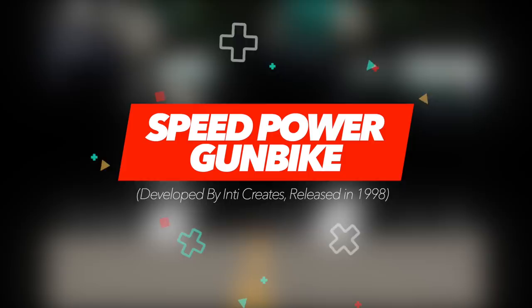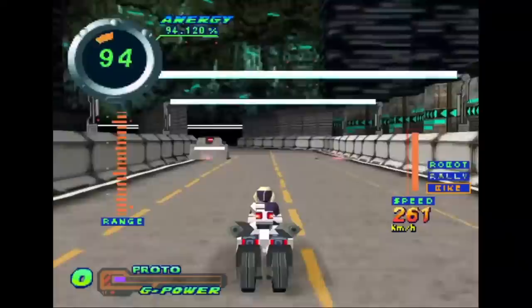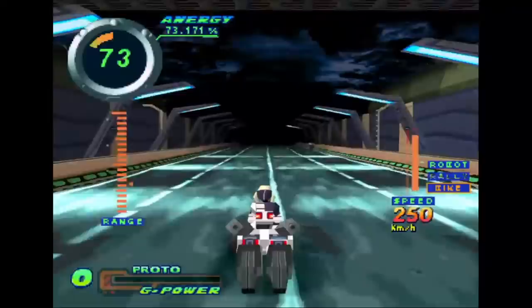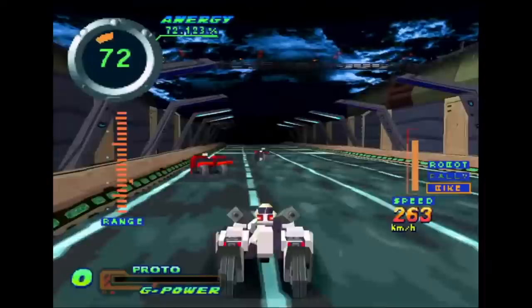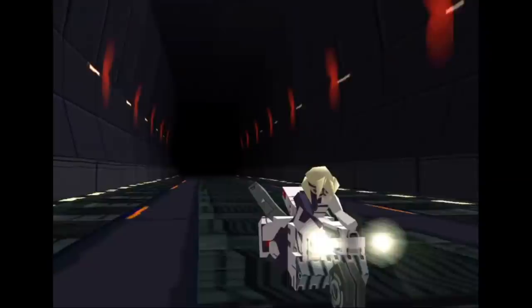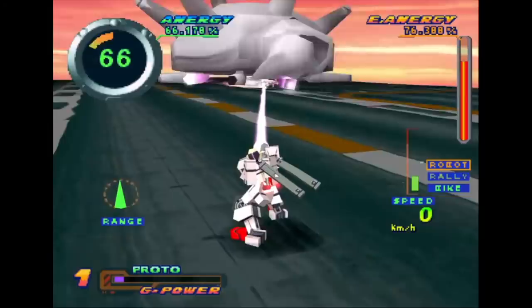Speed Power Gun Bike is a rather unique title that mixes various different styles of play to create something it can call its own. The game is set in Japan and takes place in the near future where versatile machines known as gun bikes have become the norm. The first mode is racing, which sees you travelling at breakneck speeds, with the second being that of a combat mech. What makes it neat is that these two states can be switched on the fly, which introduces some really interesting gameplay opportunities. The most important aspect of the game is the inclusion of energy — at the start of each run you possess 100, with it slowly trickling down every few seconds and every time you take damage. The main objective is to simply get in and out before your energy reaches zero, but in execution it's a totally different affair, largely due to the level design that at times feels like mazes.